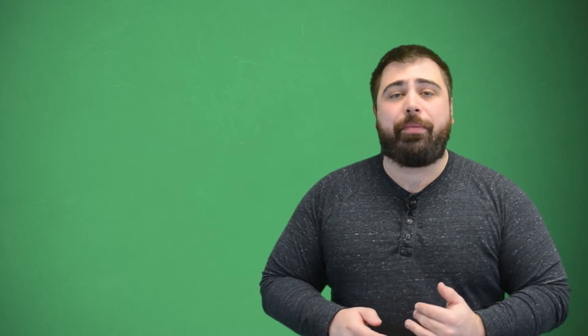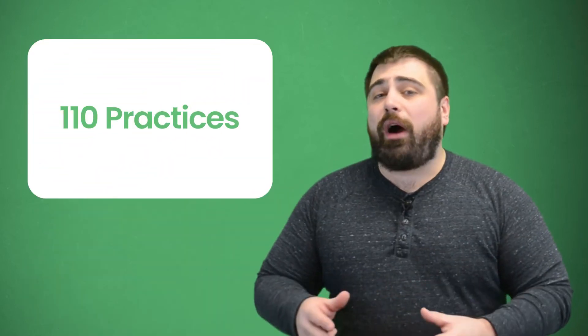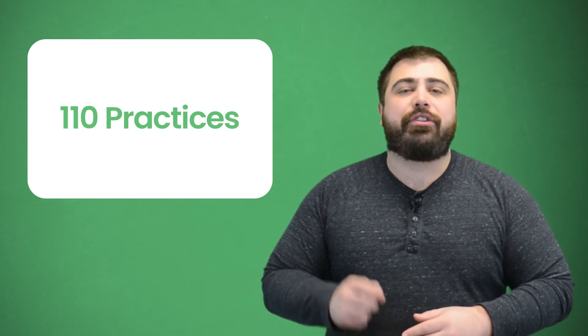The CMMC 2.0 model categorizes contractors and suppliers into levels, which change based on the types of information involved in performing the contracts. There are three levels in total. Under CMMC 2.0, companies will most likely need to hire a certified third-party assessor organization, or C3PAO, to certify implementation. Level 1 is for any contractor or supplier who receives federal contract information, or FCI, with basic cybersecurity requirements currently listed in FAR 52.204-21. Level 2 requirements apply to any contractor or supplier who receives or generates controlled unclassified information, or CUI, with advanced requirements from the 110 practices within NIST SP 800-171.